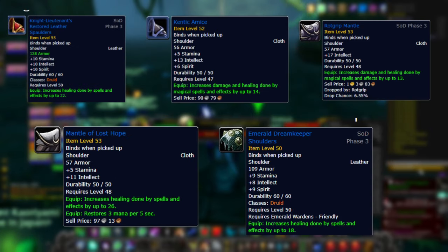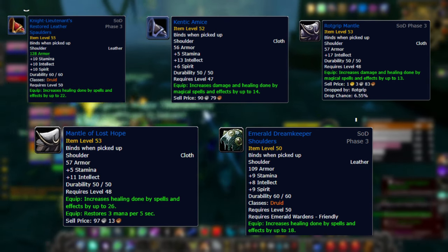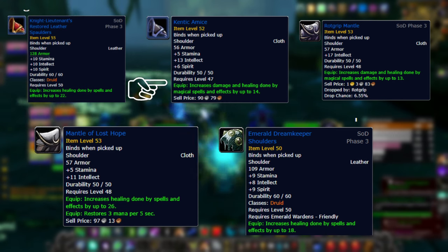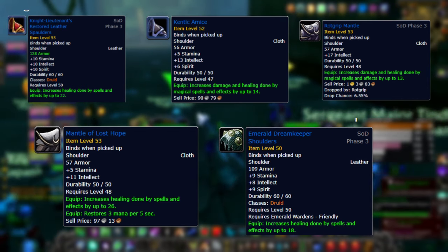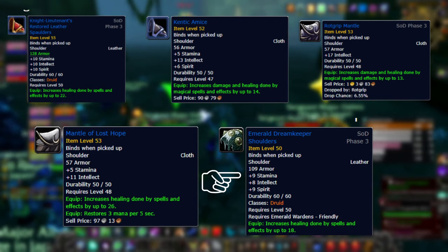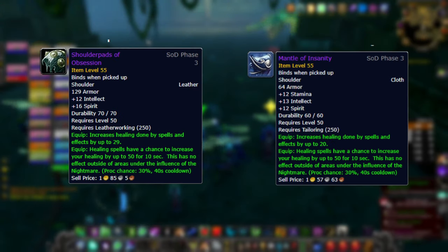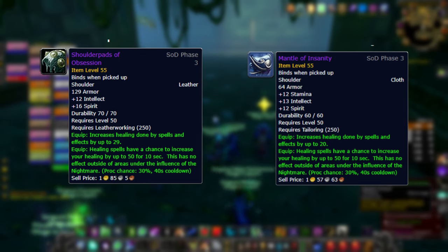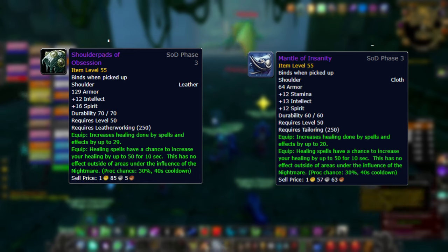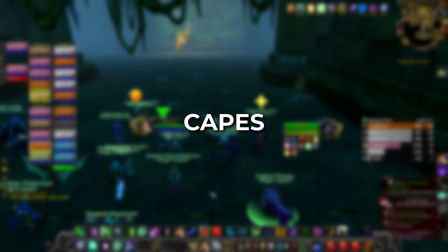Your best in slot shoulders are the Mantle of Lost Hope, a low drop chance from an early BRD boss. Alternatives are the Knight Lieutenant's Restored Leather Spaulders (rank 7 PvP), the Kinetic Amice (BRD farm), the Rock Rip Mantle (7% drop from Rock Rip in Maraudon), or the Emerald Dreamkeeper Shoulders to hold you over. When you're ready for crafted shoulders from the ST raid, you can choose the Shoulder Pads of Obsession (leatherworking) over the cloth healing version — they're nearly identical, but the leather version has 9 extra healing power while the cloth version gives stamina instead.